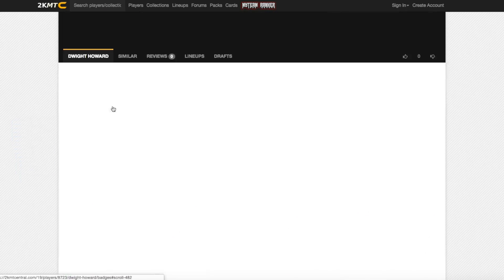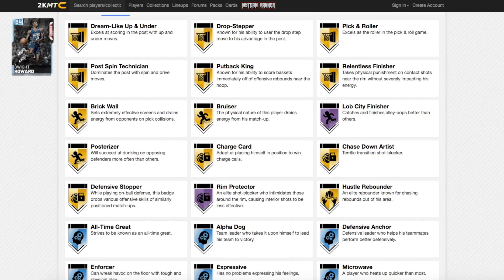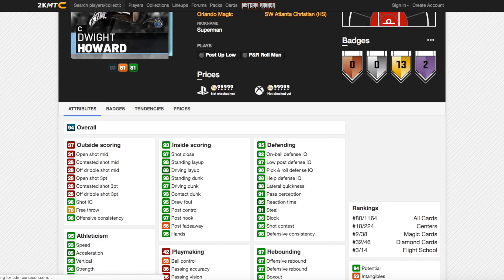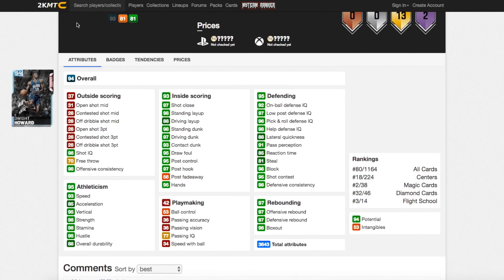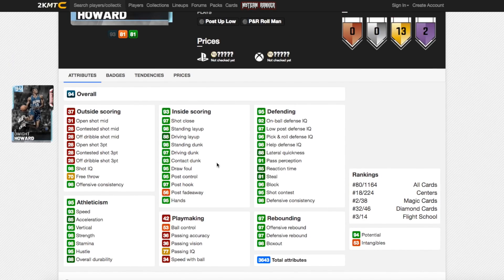Now onto Dwight Howard. Dwight has two Hall of Fame badges — Lob City Finisher and Rim Protector, so him and Blake Griffin share a Hall of Fame Lob City Finisher. 93 speed for a center is nuts. He's got 97 driving dunk, 92 on-ball defensive IQ, great lateral quickness, so he's going to be one of the best defenders in the game. Unreal rebounding. He's got 53 intangibles which means he's 100% a hidden pink diamond. This card is insane — as far as non-shooting centers go, he may be the best.